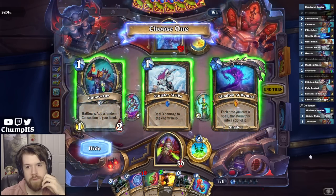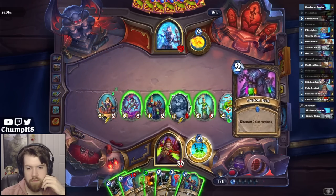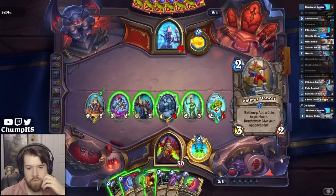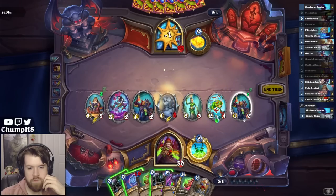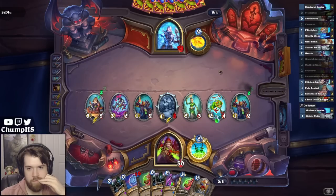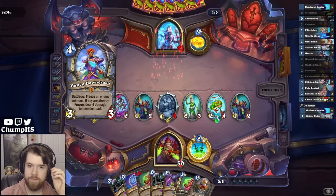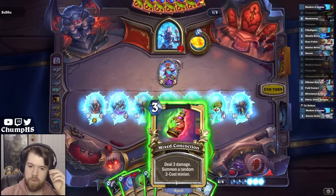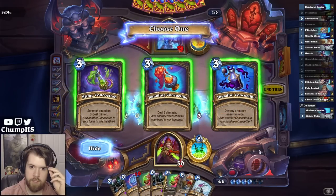I guess I'm drawing cards here. I could have prepped this and then coin prepped the concoction, but kind of hard to imagine that being good. Oh boy, my whole board is frozen. Deal three, summon a thing. Probably just want card draw here.